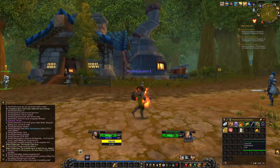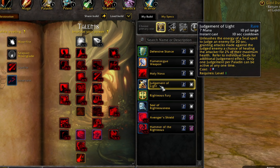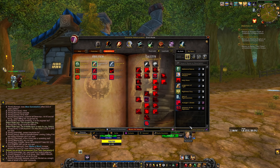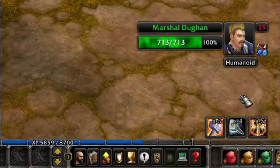Alright guys, level 11 and we've already got one of our cards: the flametongue weapon. I went with Defensive Stance because the tank reworks haven't gone through yet and I just need the extra threat. It also decreases damage taken by 5%, which isn't bad. I also have Flametongue Weapon, Righteous Fury, Judgment of Light, and Seal of Righteousness. The whole idea — and why I didn't take Thunderclap — is we're gonna utilize the new and improved Heart of Crusaders, which allows my judgment to deal holy damage to every enemy in an 8 yard radius.